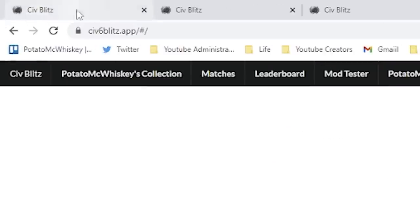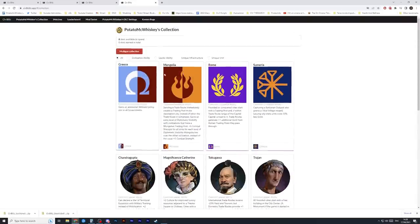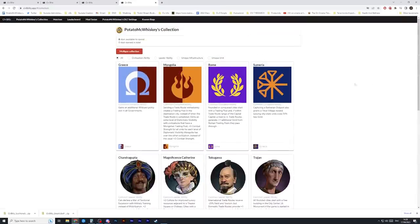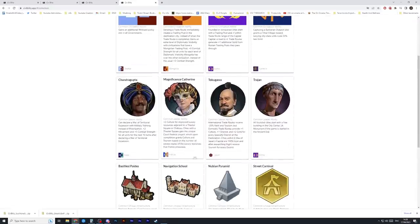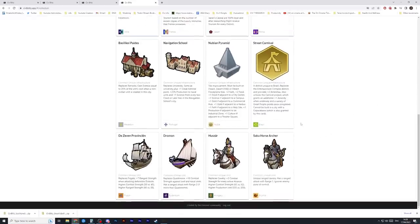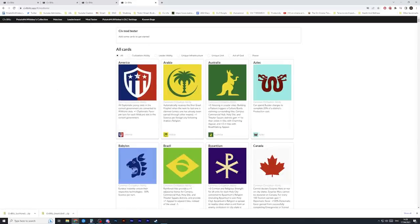So if you go over here, you sign up at this website — Civ6Blitz.app — and then you'll generate a collection. If you get your friends together, you get randomly assigned a whole bunch of civilization abilities. I could be like, okay, I'll take Mongolia's ability with Tokugawa's leader ability and the Nubian Pyramid and the Hussar, and you can kind of randomly build this. But there's also this beautiful mod tester that'll allow you to actually custom build your own Civs.